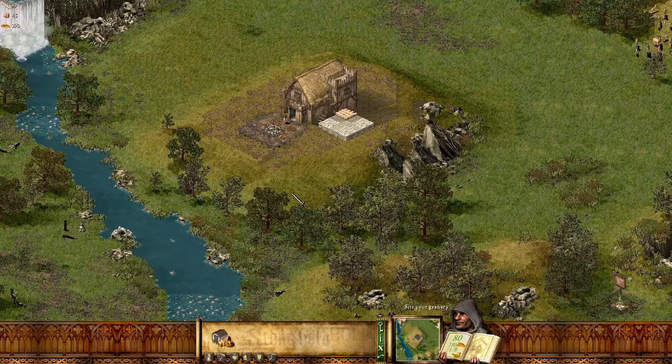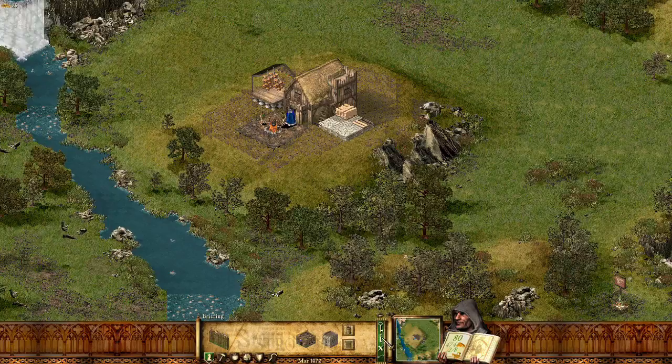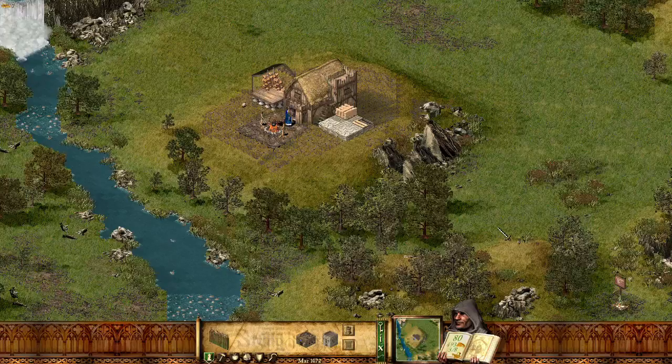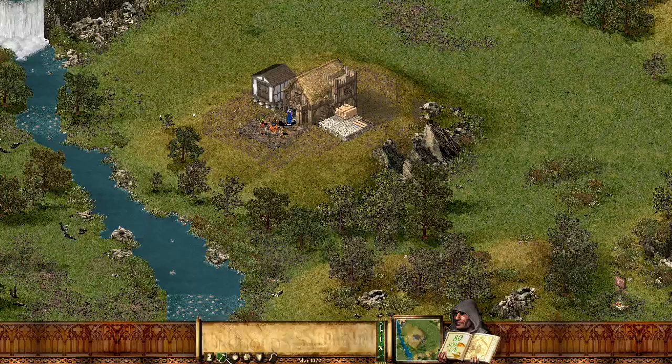Site your granary — we need a granary down here. There we go. I'm not quite sure what a motte and bailey fortification looks like, so let's just eradicate the walls. We'll put in the forms and gatehouses and go for it.